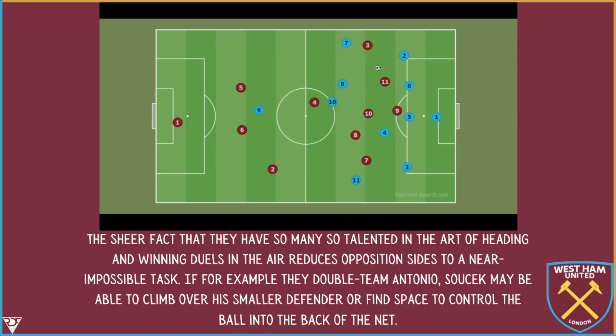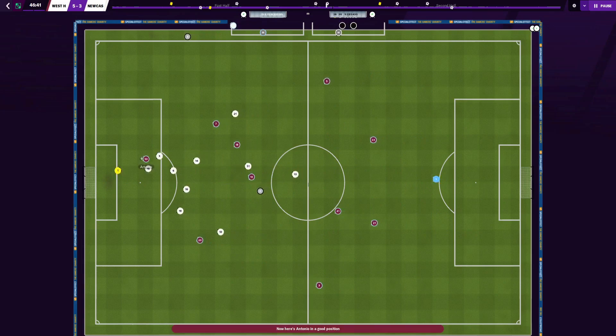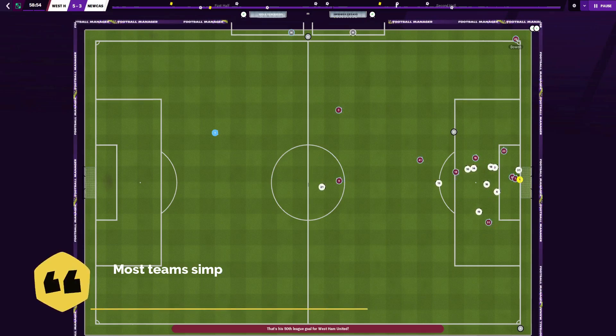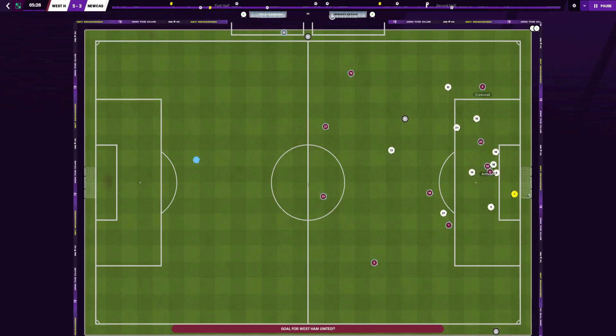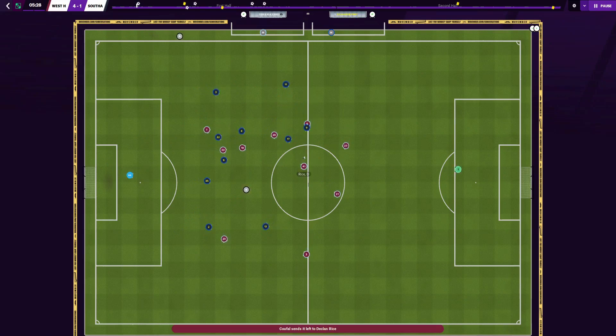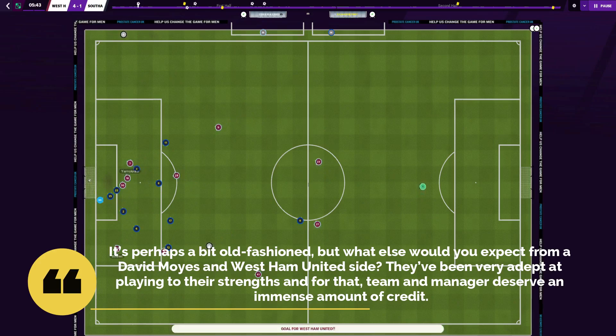The sheer fact that they have so many talented players in the art of heading and winning duels in the air reduces the opposition to a near impossible task. If they double-team on Antonio, Soucek may climb over his smaller defender or find space to control the ball and pull it into the back of the net. Or from a set piece, there's still Ogbonna, Dawson, Balbuena, or Rice to worry about. Most teams simply do not have enough aerial presence to handle Soucek and Antonio, let alone three or four others who can also find the back of the net. In defence, their mixture of zonal and man-marking means they can have the same aptitude and rarely concede. It's perhaps a bit old-fashioned, but they have been very effective at playing to their strengths.